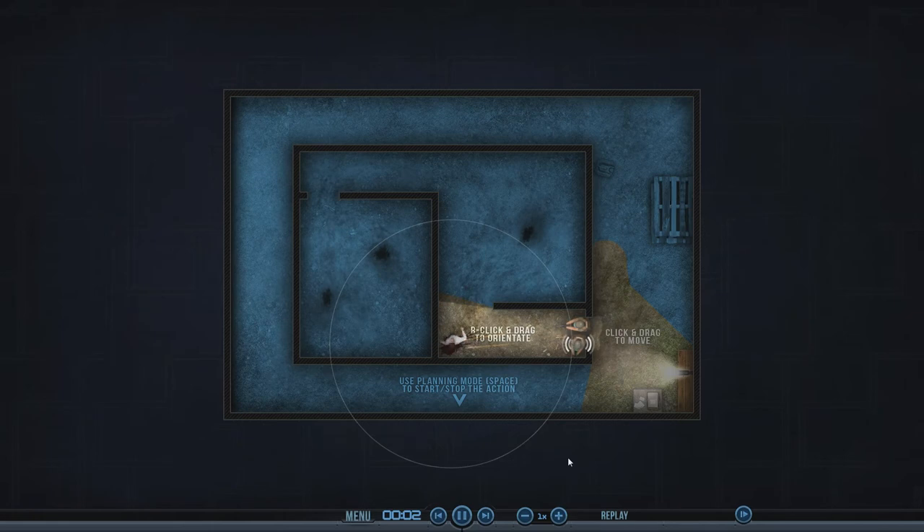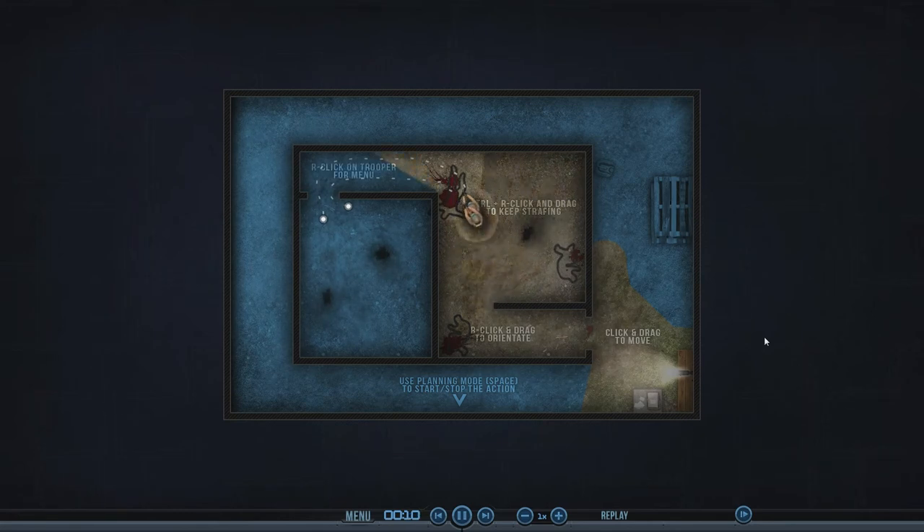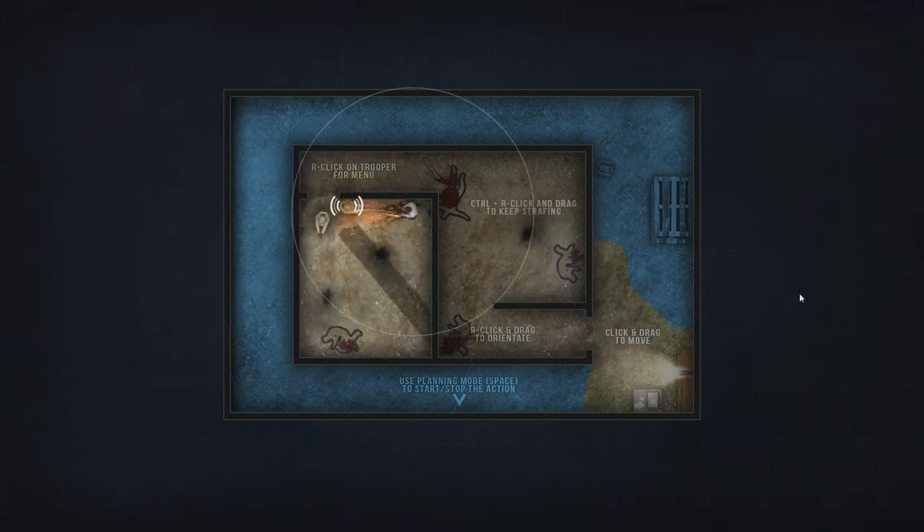Alright, here we go. Boom boom! That guy kind of turns into a corner — that's alright. Did you see those shots, they just turn. That's so cool. So I guess in order to get the most stars, you'll probably want to do each mission a couple of times because you'll kind of know where they are.